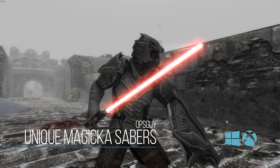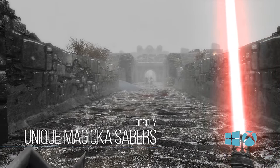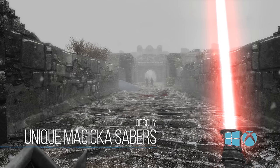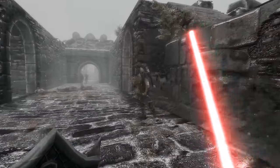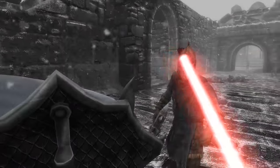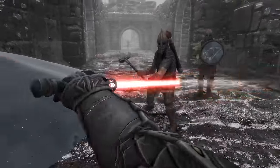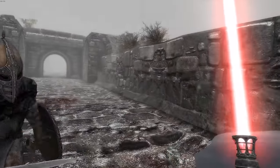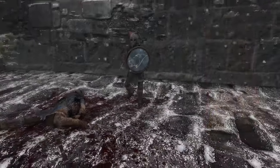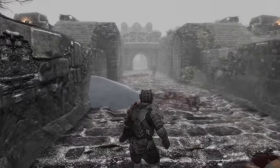So up next, we have Unique Magica Saber. This is a really cool mod basically adding in lightsabers into Skyrim Special Edition. There are a ton of different options as far as sabers go — you could have one-handed, two-handed, different colors. You could have different themed ones like Darth Maul's or Yoda's. It even encompasses a lot of the lesser-known Jedi's from maybe some of the books not in the main movies. One of the reasons I really like this is that the sound effects are pretty on point. You have a draw sound as well as a put-away sound, and when you're swinging it, you'll have some of those different in-action sounds.